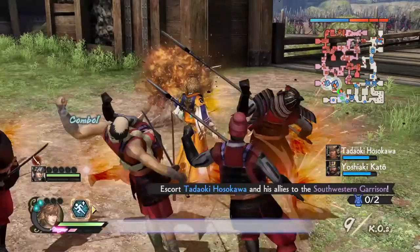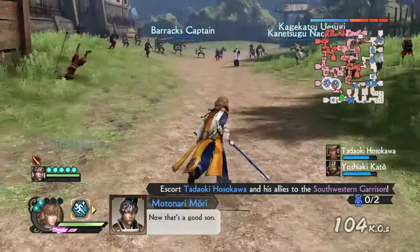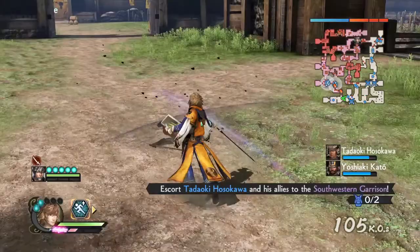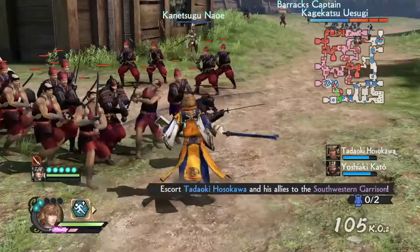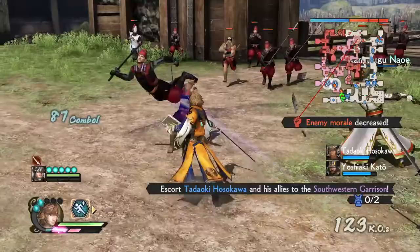On the next charge some pages fly out — that was the second one. Nothing too special overall; you could call it special that he attacks by unleashing pages from the book, but it's nothing too crazy in terms of his moveset.